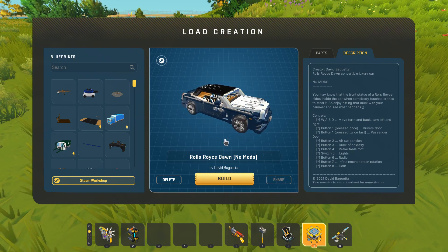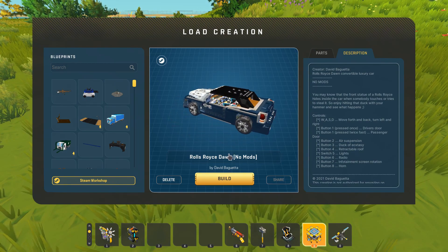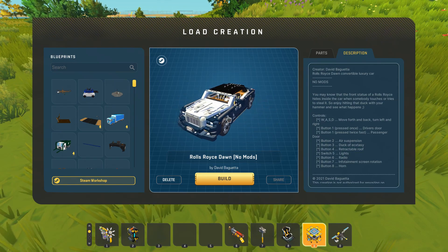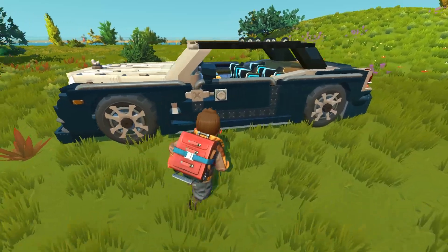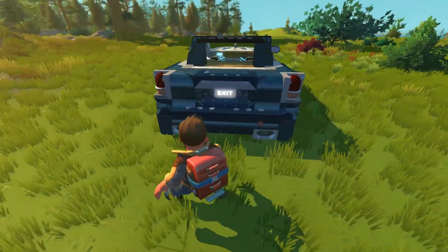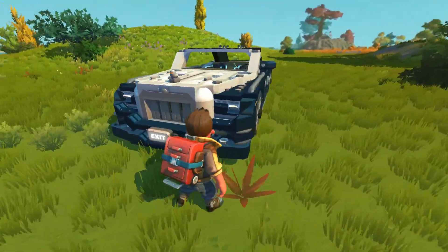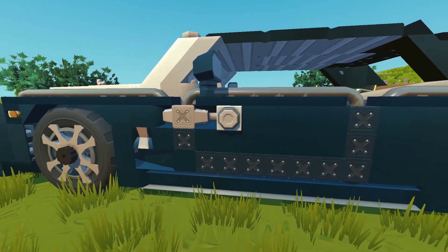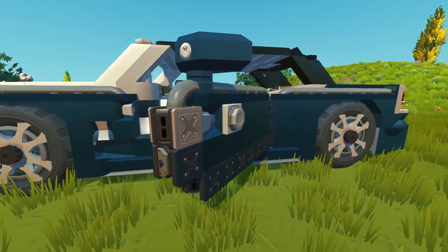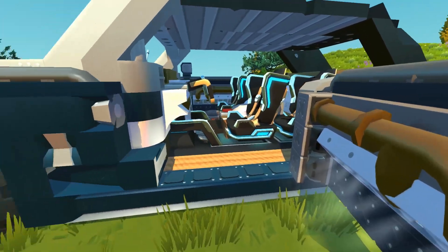We're going to start off with this Rolls Royce Dawn created by none other than David Baguetta. From what I understand, this is a car that has tons of different features. Just from looking at the exterior alone, it looks absolutely amazing. The shaping is so well done, and I absolutely love this front hood here. Let's take a look at this door — we're going to press this button, and look at that. We've got a wonderful door opening up from a rear hinge.